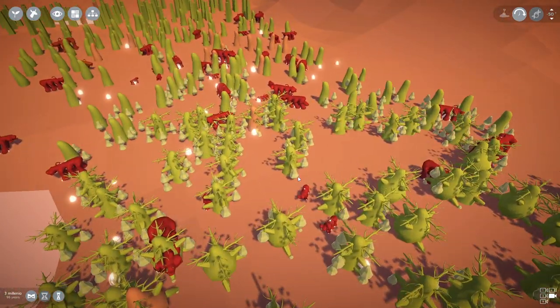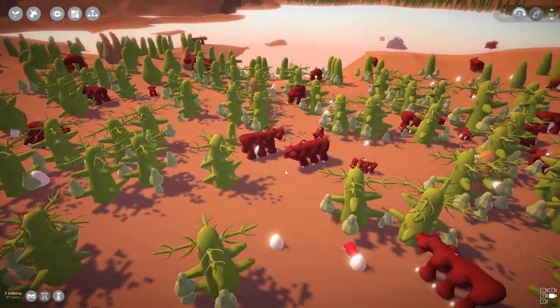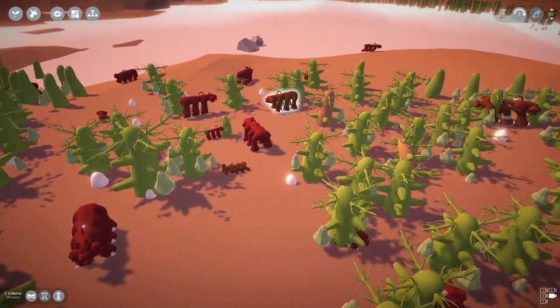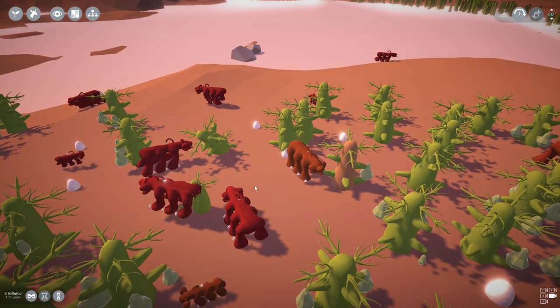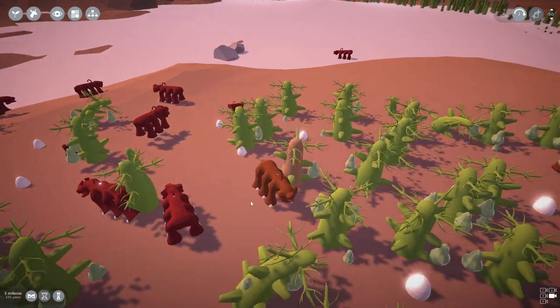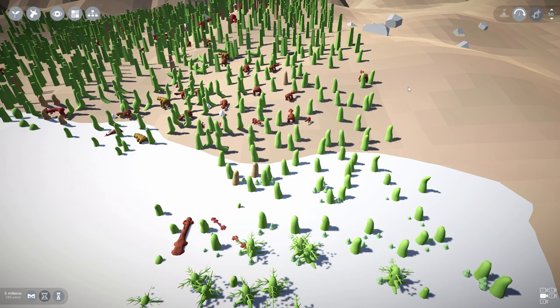This all seems like basically one species with a couple of differences in color, but all of them seem to have three mouths, six legs, and a glow on their backs. That's really really weird. But anyway, that's sandbox mode for you - that's The Sapling.